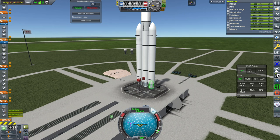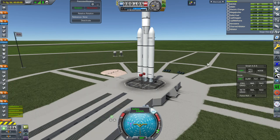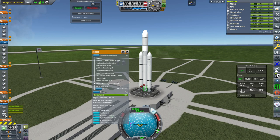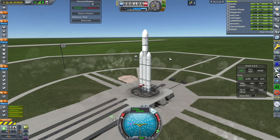Activating. Another one messed up — shut down. It's not going to be that easy. Activating engine, ignition — okay, now we've got all three. Launch!